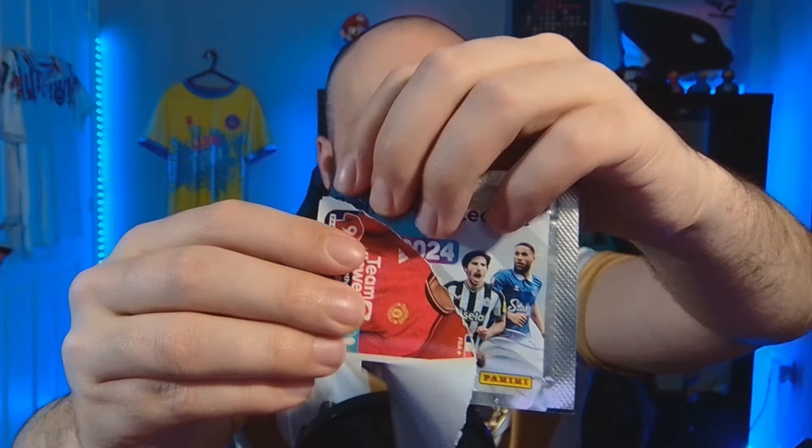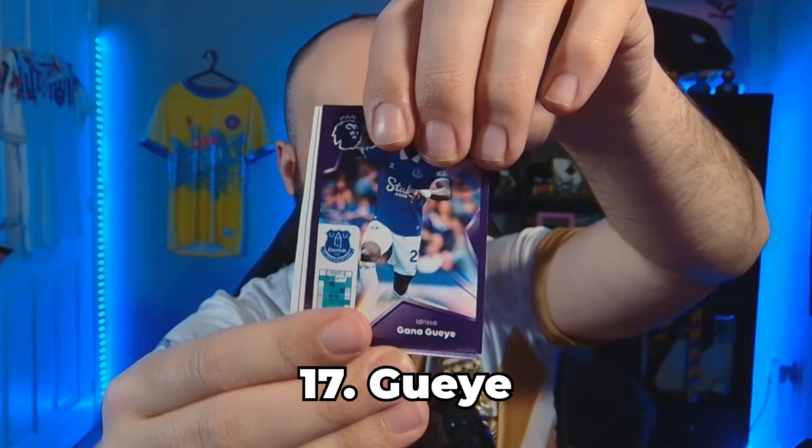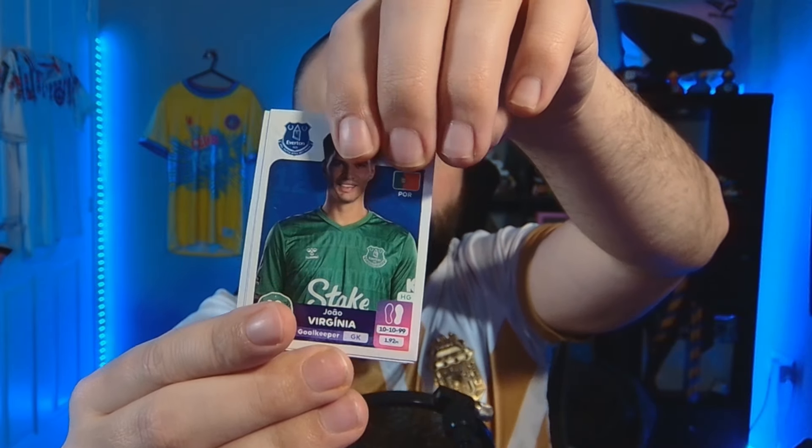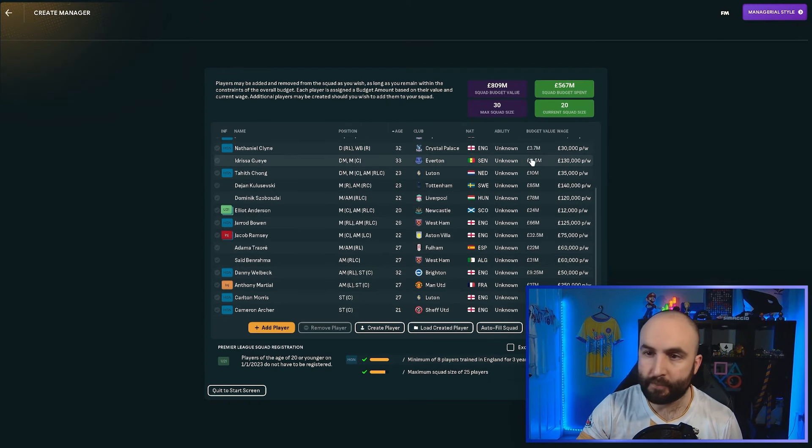Final five — unless we pick up a staff card, in which case we take the first player from the next pack instead of a staff member. Opening pack four: Anthony Martial — Manchester United, not a bad start. Idrissa Gueye, good DM, that'll be useful. Jean Virginia as a second goalkeeper, though he's not the best at Everton. Danny Welbeck — another striker, Martial and Welbeck back together. And Nathaniel Clyne — useful right back, which might mean we can move Joel Ward to left back. That's our 20 players. We didn't get any staff members.